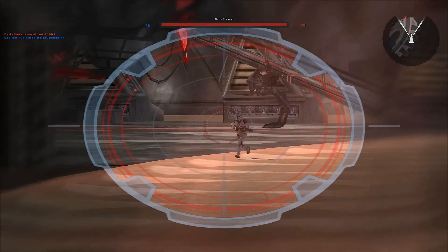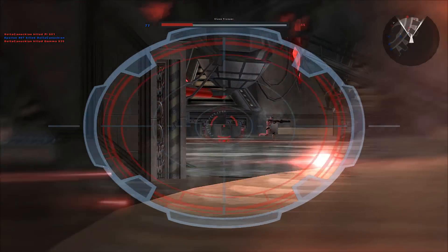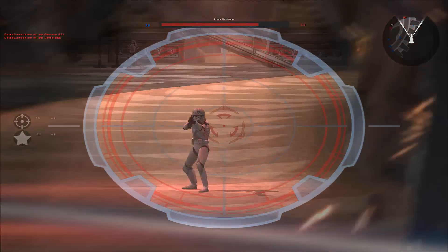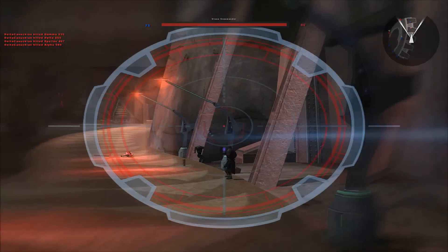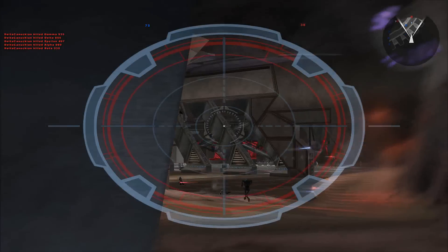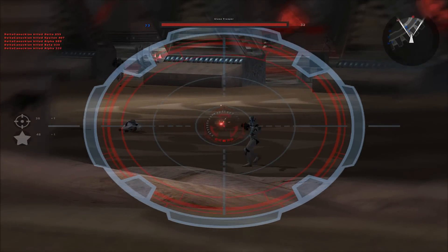The other thing it seems to confirm is that there will be some sort of automated turret pickups that players can find and utilize, which would be confirmed by multiple star card power-up images also pulled from the alpha, which show that there may be variants for infantry and vehicles. There were, I believe, three different kinds of turrets in those images.